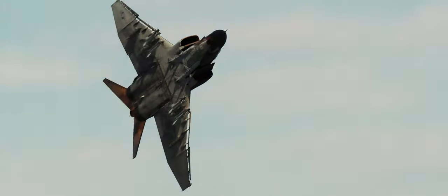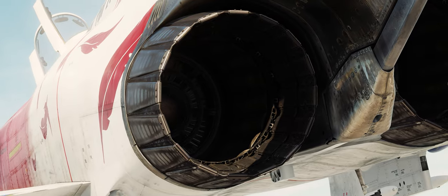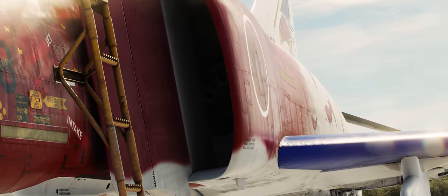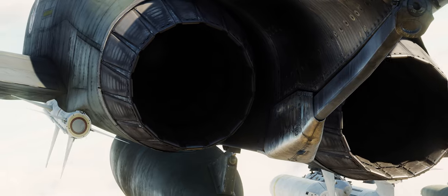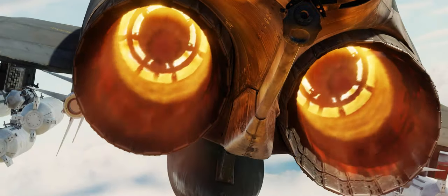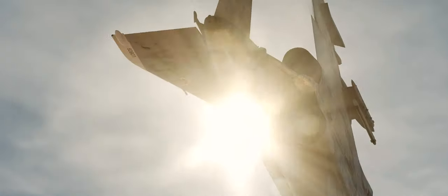Providing the beating heart and plenty of thrust is our simulation of the J79 engine. Every part of the engine is intricately modeled — from the compressor to the fuel pumps to the afterburner nozzles and associated subsystems. All of these engine components are tied together in our component-based simulation framework, yielding a deep and complex engine simulation, just like our F-14. Push it too hard or take damage, and compressor stalls or engine fires will be on your list of things to deal with.